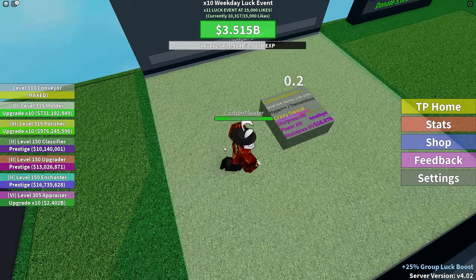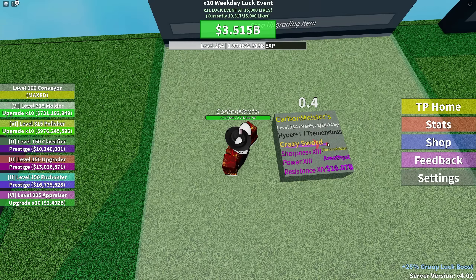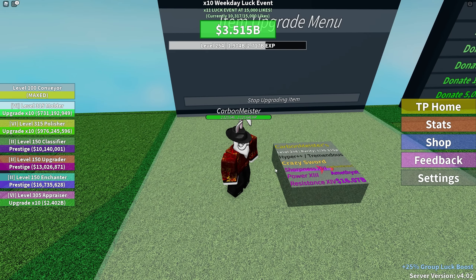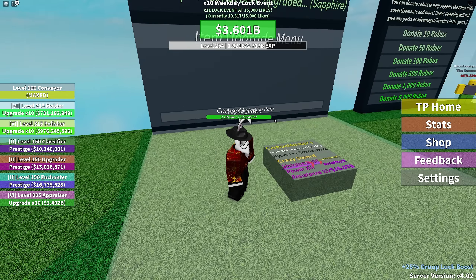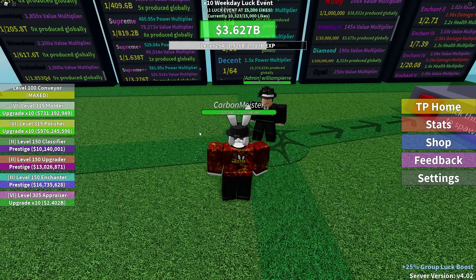Oh look — we ended up getting amethyst! Let's go! I did not think that was going to work. That's been running for hours — I think I started it yesterday and only just now got the amethyst. And look, there's William — you can see he has 'admin' next to his name.